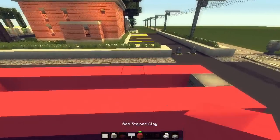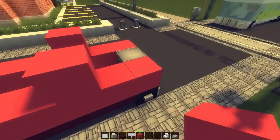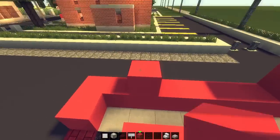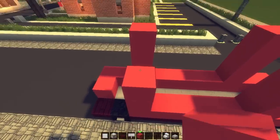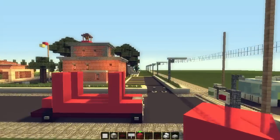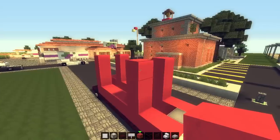Take your red stained clay again, two blocks from the front on the third block, and just rise it up by three blocks in total. Do the same on the back. So now we've got this little thing going. Is this going to squeeze under the power lines? Hopefully it will.